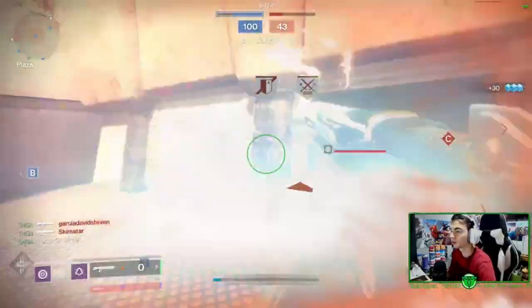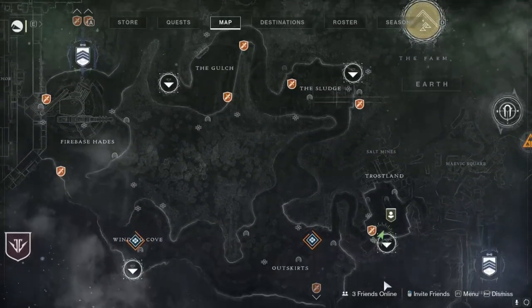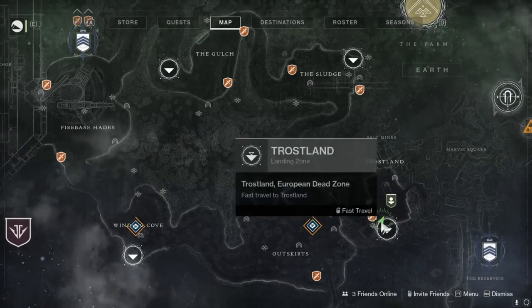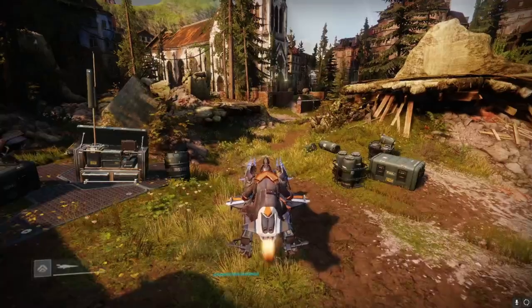To get this quest, you want to go to the EDZ and go to Trostland. Once you get there, you're going to want to go to the Salt Mines, and just follow where I am going in this video.